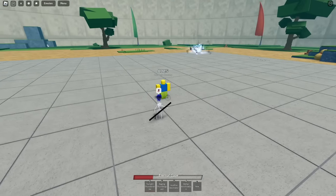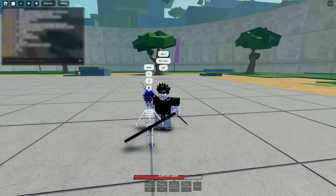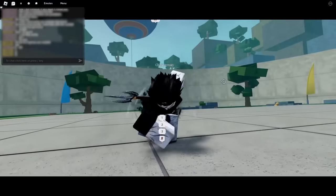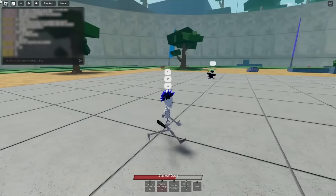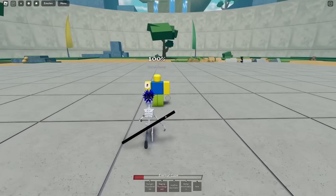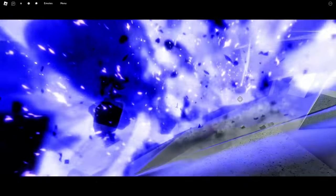The next skill we have is called Raging Thunder Guard — let's hit two. That's a counter! I'm gonna have to try that with somebody. Finally — that is fire!